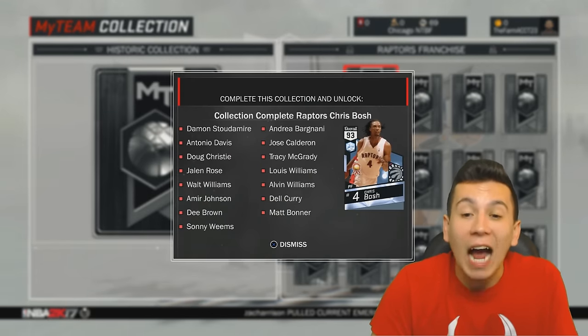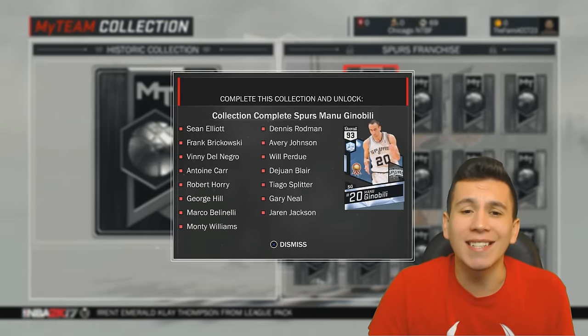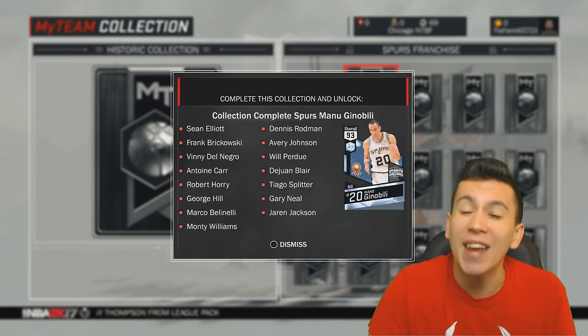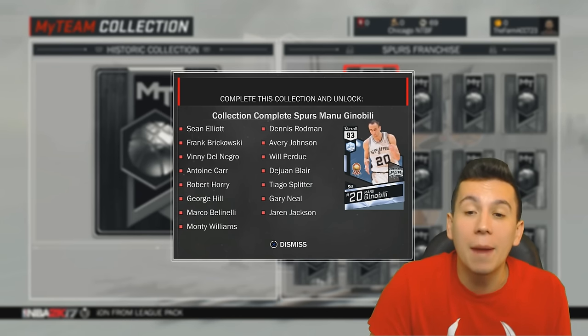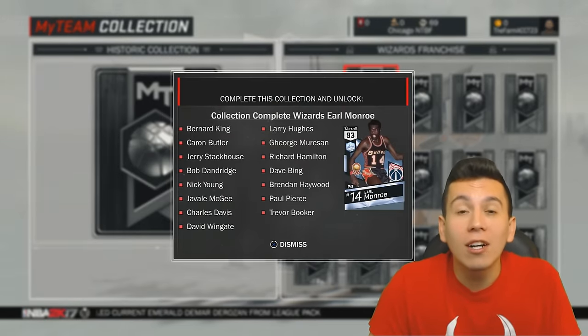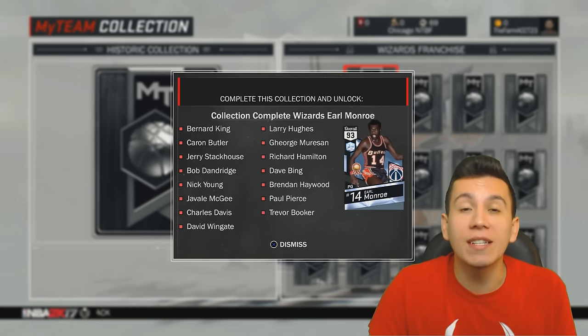For the Raptors, you have a nice Diamond Chris Bosh. For the Rockets, you have a nice Diamond Clyde Drexler. The Spurs historic collection looks like it's going to be really easy to complete — none of these cards really look like they're going to be that expensive, and the reward is a 93 overall Diamond Manu Ginobili, who's going to be a really cool card to play with. I went through all of the historic cards that really jumped out at me. The Wizards reward is Earl Monroe — that's a cool card as well.